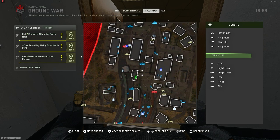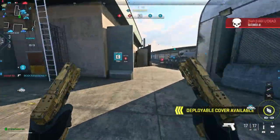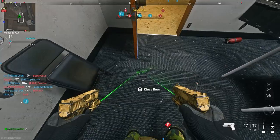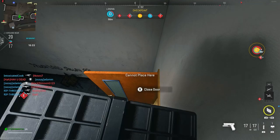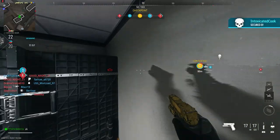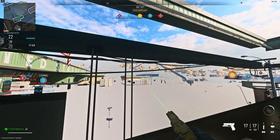For the first glitch on Santa Seña Border Crossing on ground war, you want to make your way to my location on the map. Go inside this building and place down your first barricade on top of this table. Once you place it down, move the door so it's slightly at an angle. Then dolphin dive on top of the door from the shield and place down your second barricade. After that, stand on the first barricade and dolphin dive towards the second barricade on the door. Look in different positions because sometimes you won't go inside — it's a very small gap.